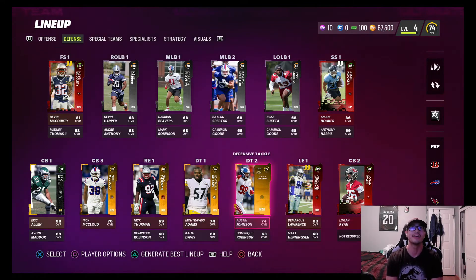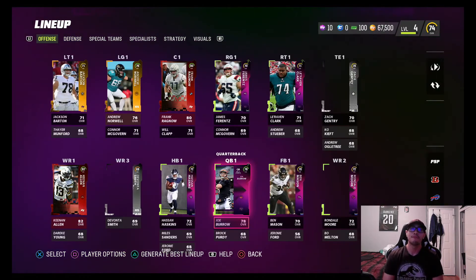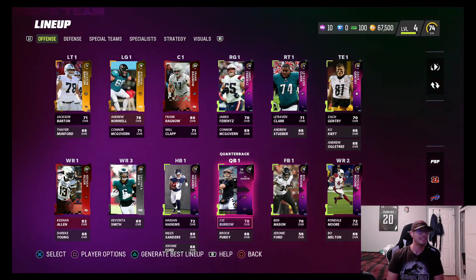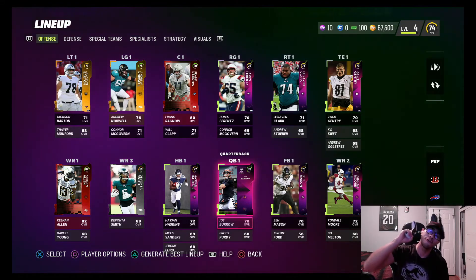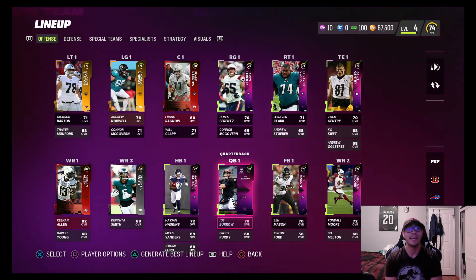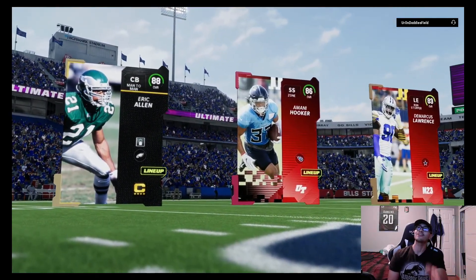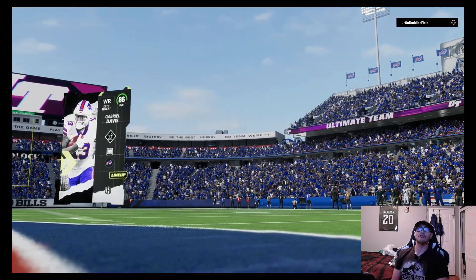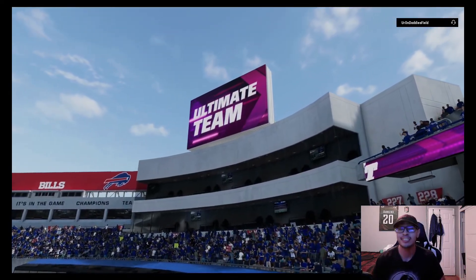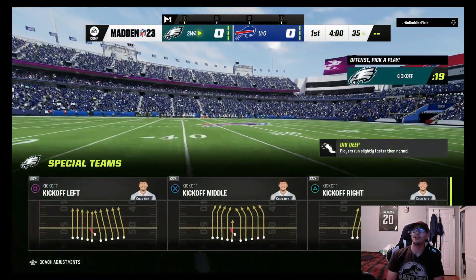Our other corner spot has Logan Ryan playing corner — he's actually a safety but he's playing corner. Defense and offense are solid, nothing too crazy, but we're gonna jump into a match — the first match of this journey to a 99 overall team in Madden Ultimate Team. Remember to hit that like button and if you're new to the channel hit that subscribe button. Here we go, first match of the season. Our opponent has Gabriel Davis, Crody Quidipe, and Justin Herbert — he's got a really good team.